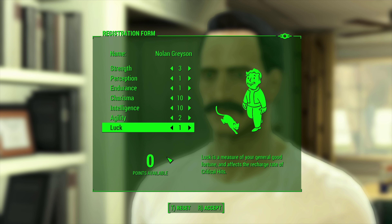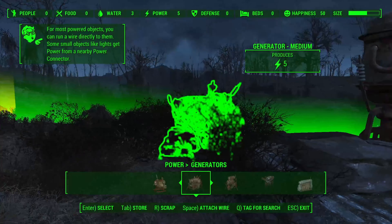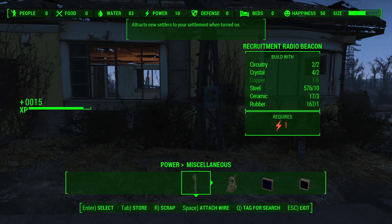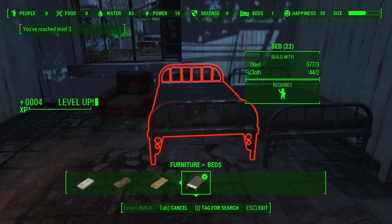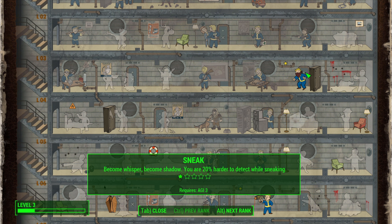We get to the vault, the world ends, we get frozen, then manage to lock out the radroaches, grab the Pip-Boy, and unlock the vault. We leave immediately, grab the SPECIAL book to improve our Agility by one point, speak to Codsworth and let him have a breakdown, then search Sanctuary Hills. At Trudy's, she kills Wolfgang, giving us our first level up, and we immediately take Science rank 1.